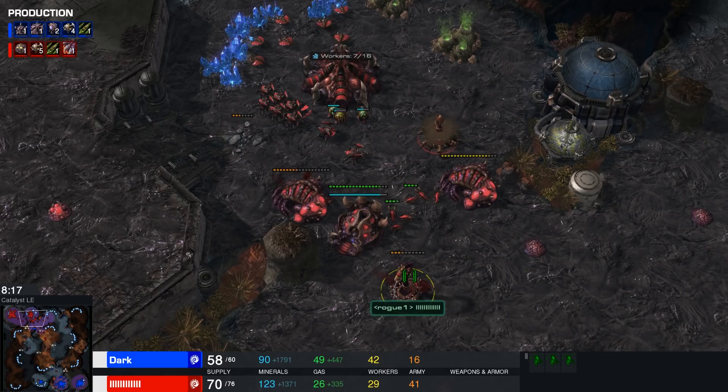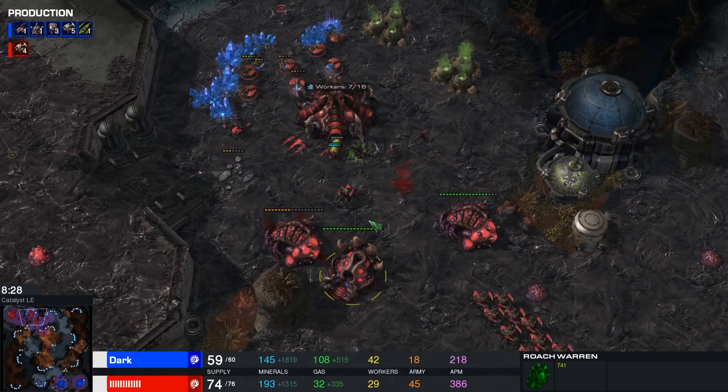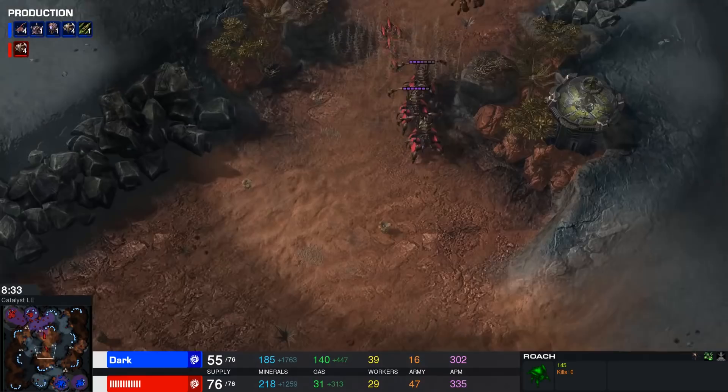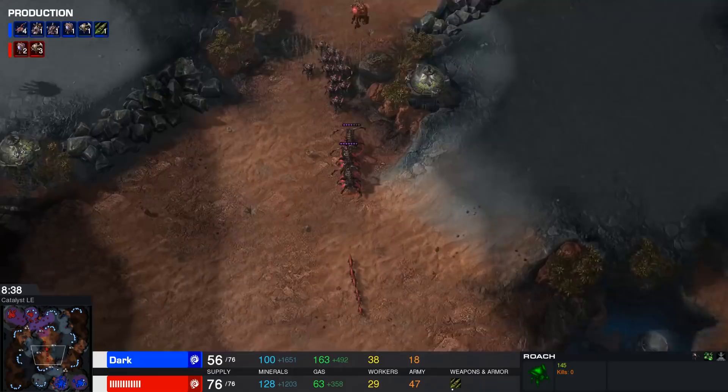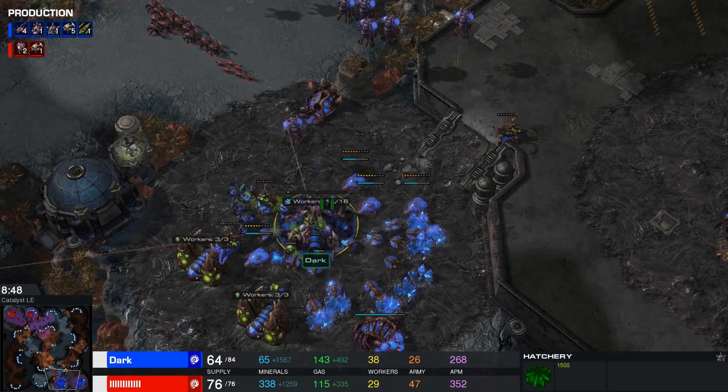By no stretch of the imagination, though, is Rogue out of this. He's been hiding these Roaches very nicely. Roach Warren is just about to finish up. A couple of Zerglings sneak in but will be picked off. Right now, Rogue is actually ahead. He's moving those queens across the map — I thought they were just trying to hunt down an Overlord, but instead he's going for an all-out assault. He's even bringing the Spinecrawlers across the map!